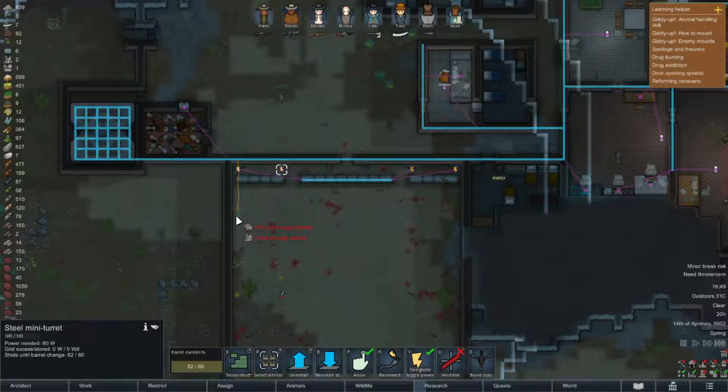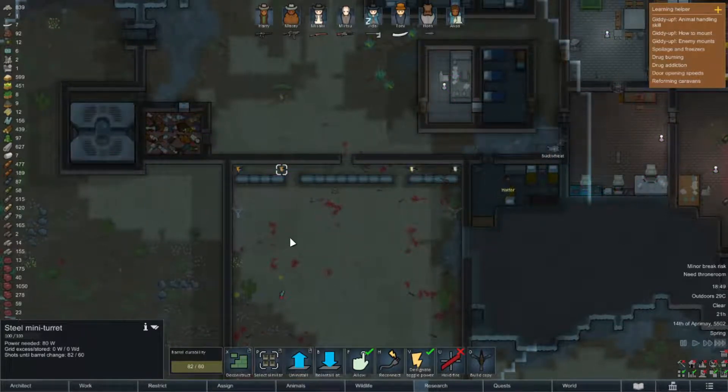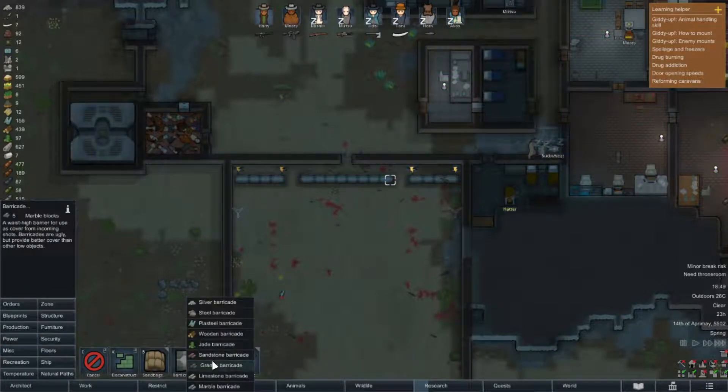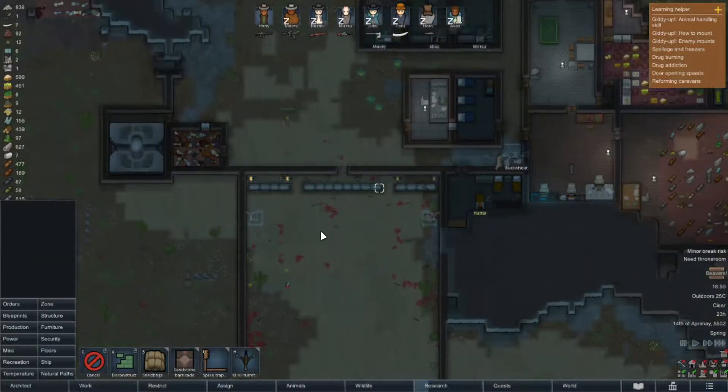Here's the other thing we should probably be working on - our defenses. We've been doing a great job defending so far, but our attackers have been relatively limited. I'm thinking we might want to increase our amount of turrets and put some in here and here. Then we can put some more barricades - they don't need to be marble. Can we do sandstone instead?